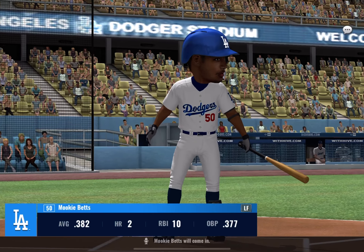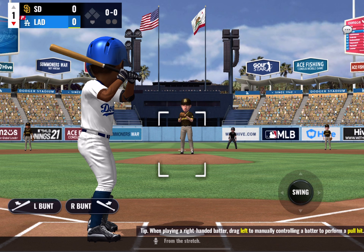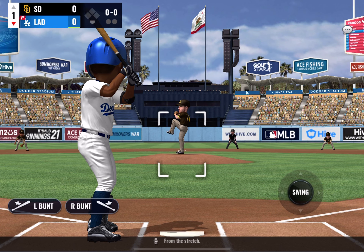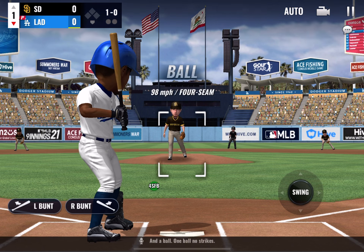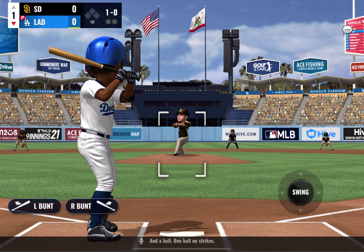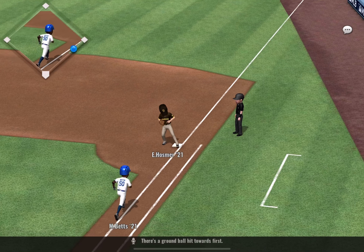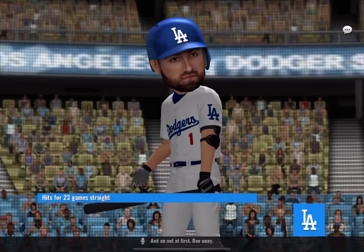Mookie Betts will come in. From the stretch — a ball, one ball, no strikes. There's a ground ball hit towards first, and an out at first. One away.